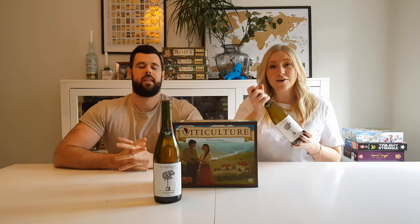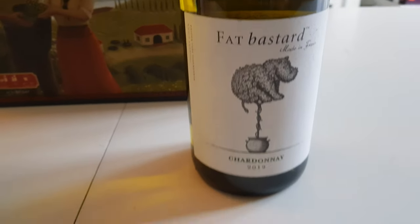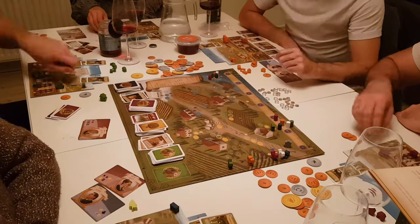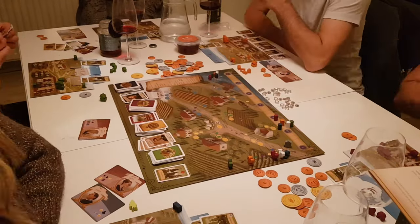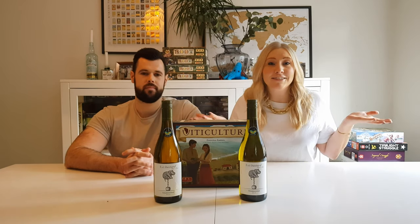We are complete wine plebs — we just drink what we like — and the recommendation we're giving here is a wine called Fat Bastard from France, a Chardonnay. We stumbled across this wine just because we liked the look of the label and thought the name was funny. But obviously wine is a very personal preference and there are lots of different varieties around the world, so just go with whatever you like. The main point is that the game is really elevated if you have a glass of wine to go with it — white, rosé, or red — and it really makes you feel like you're in a vineyard.